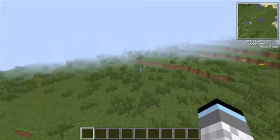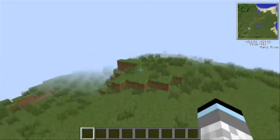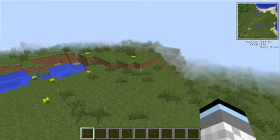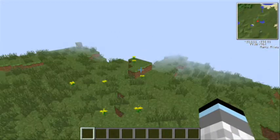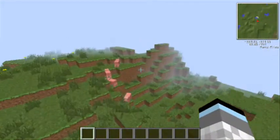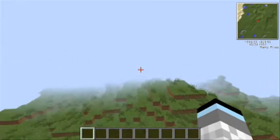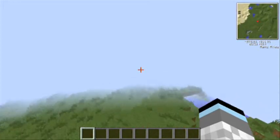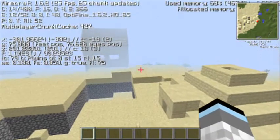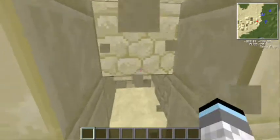I do have the minimap installed, so that's what I have right now if you wanted to know. As you start off in this area, it's grass or plains, I think. Then you've got to go to the desert to find the desert temple — yeah, it's over here. Just press F3 so you can see the coordinates. Let's go down here to the desert temple.